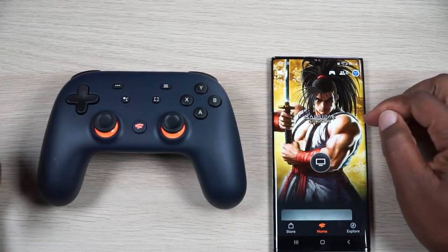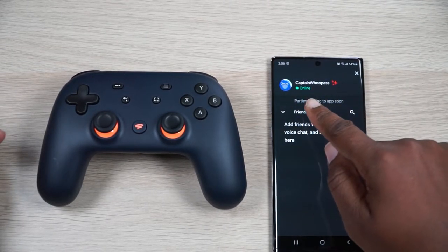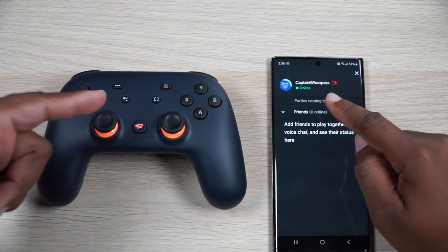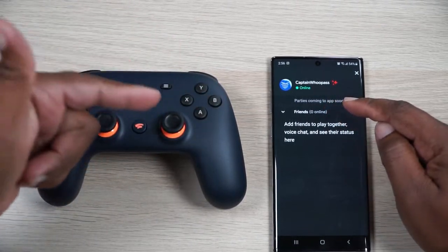Let me go into some of these things on the app real quick. If we go into the people section, you'll see there I am — I'm online. I got to claim my gamer tag. Look me up: Captain Whoop-ass, and I'm online right now, ready to go.